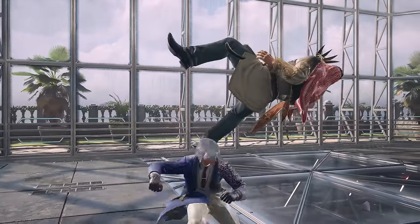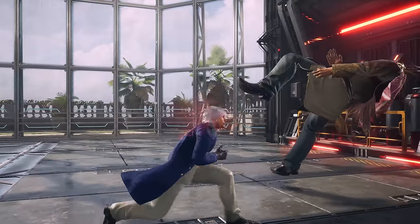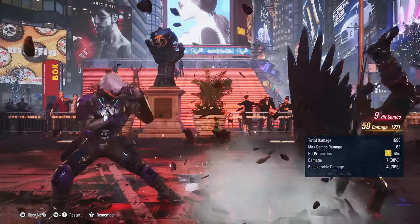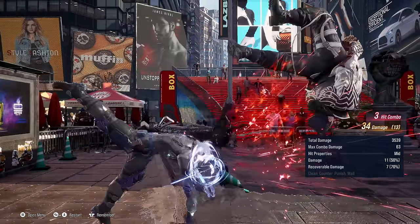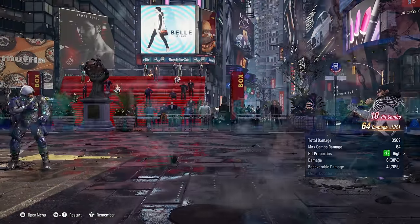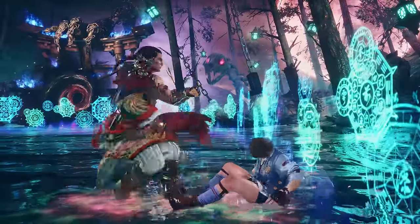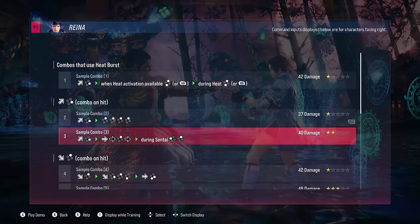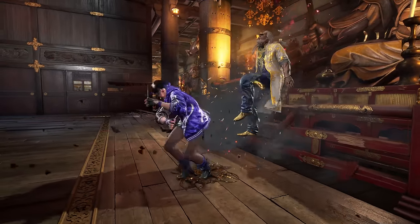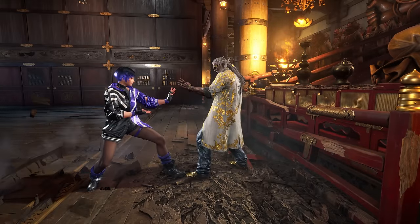I am a firm believer that juggle combos and wall combos are the least productive thing for people to spend their time on when learning a new character. Most characters have a combo that deals around 60 damage that you can do perfectly fine. Sure it's far from optimal, but scraping 5 more damage together with hours of optimal combo pathways really seems like a future issue. Feel free to look at the sample combos as a place to start. For wall combos, just find your hardest hitting string and use it on your opponent when at the wall.